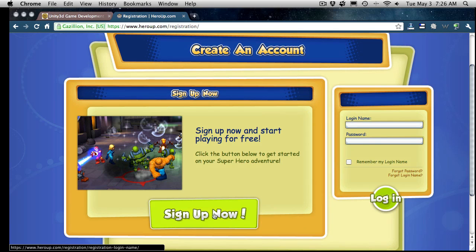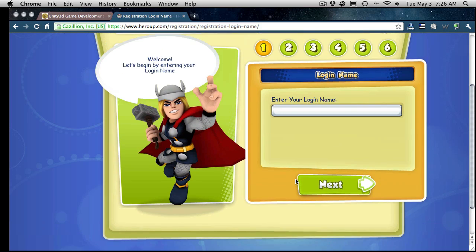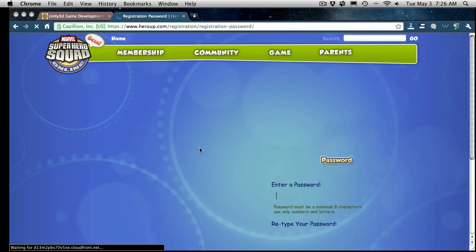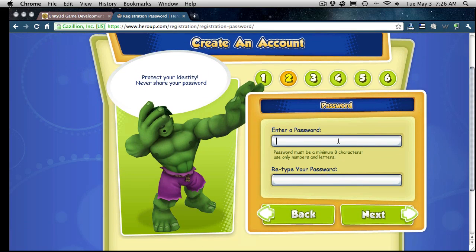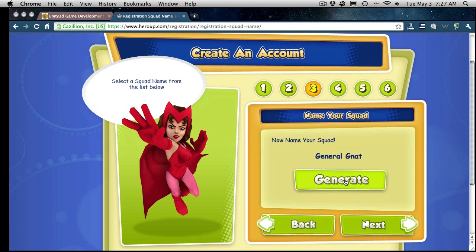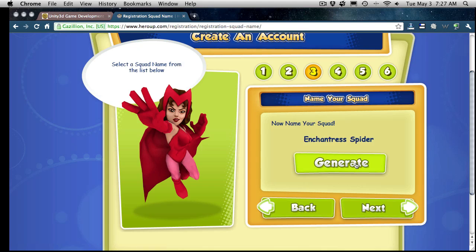I'll go ahead and click sign up now. It's going to ask me for a login name — I'm just going to use Berkshire Arcade. We'll click next. It has some really nice graphics to it. It's going to ask me for a password. Now it wants a squad name, so we'll hit generate. You can't pick from them, you just get one randomly. I'll just take Digging Owl Knight.